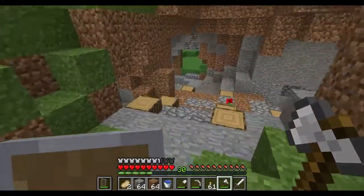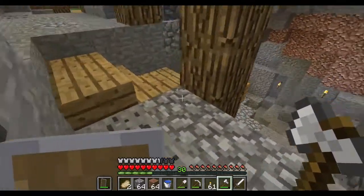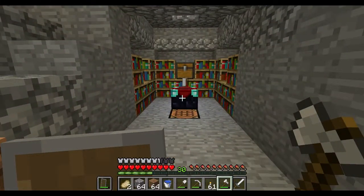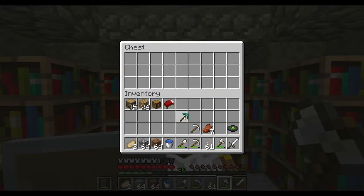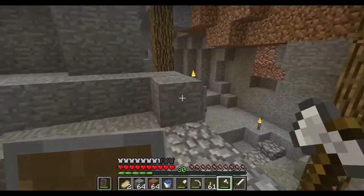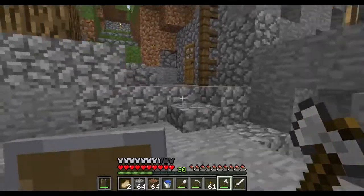So let's get over to the enchantment area — should be just right back here. I made the diamond pickaxe and put it in the chest here. Oh, I forgot — we need lapis!